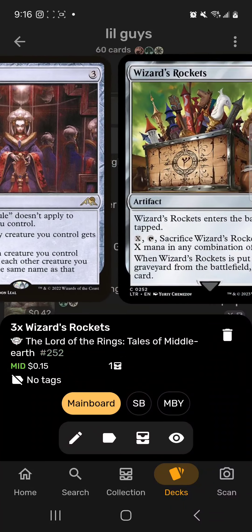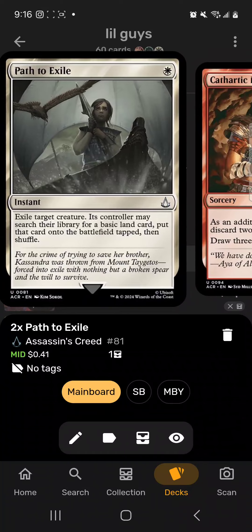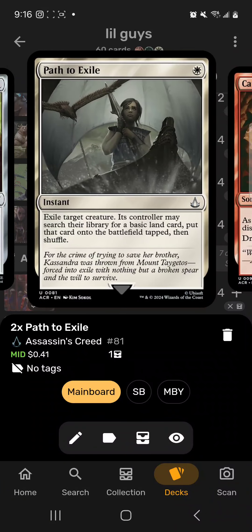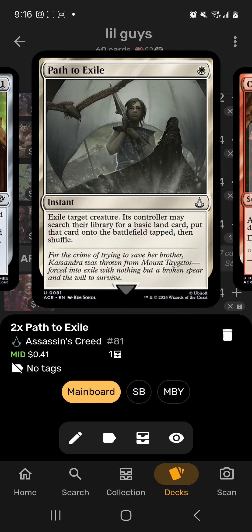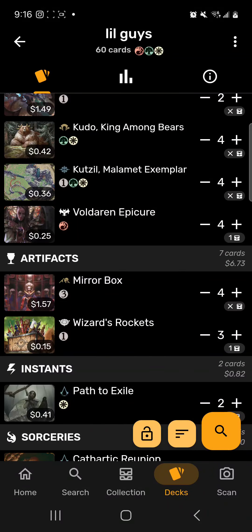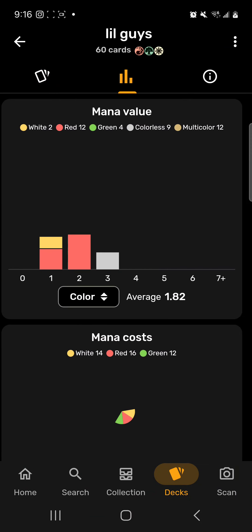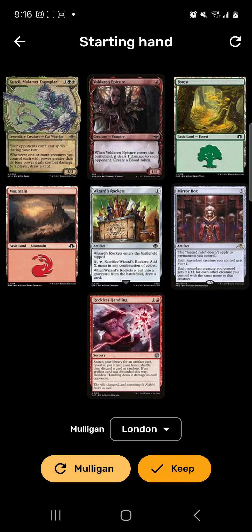Hope of Ghirapur becoming a 2/2 is a little better, Llanowar Elves as a 2/2 is a little better, and Voldarian Epicure as a draw and a 2/2 for one red isn't bad. We use Mirror Box to cancel out the legendary rule, Wizards Rockets for draw, Path to Exile for removal, and Reckless Handling to get Mirror Box into hand. Evolving Wilds, Forests, Mountains, and Plains for lands. Simple concept but can be explosive.